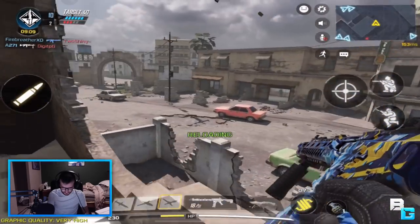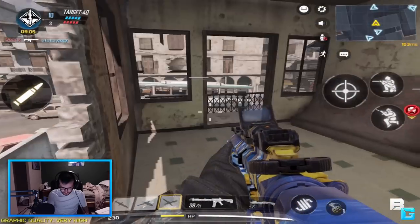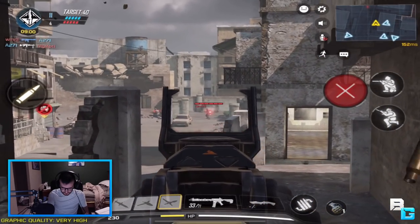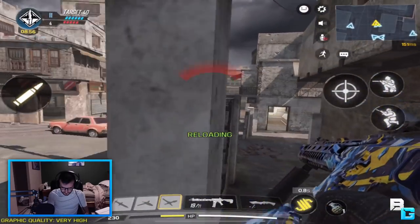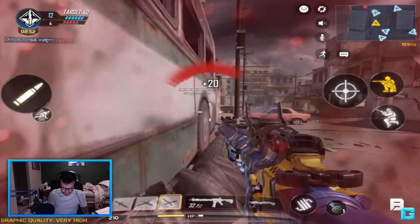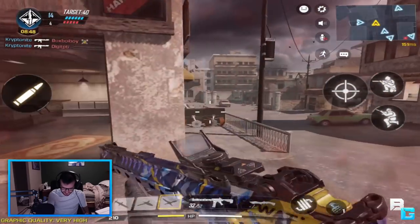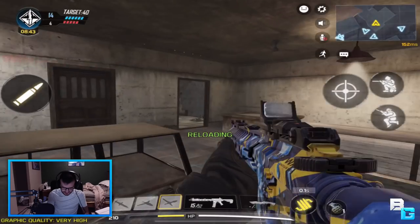The other big thing is sensitivity. The sensitivity just feels way off. Aim acceleration — not being able to turn it off — it just doesn't feel right. Yeah, it's really weird. As soon as I got into the game it was super, super high, and even when I put it low it's just really weird. It feels like there's definitely aim assist, and there's just no way to turn it off.